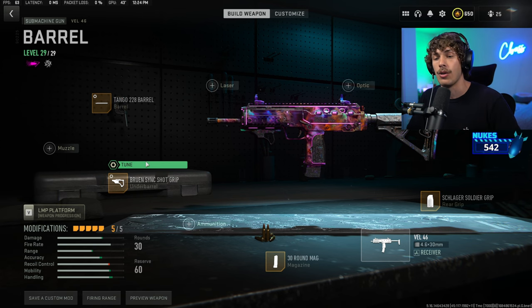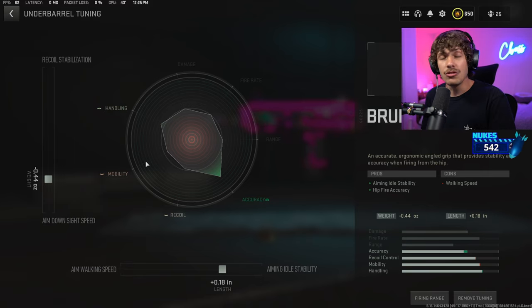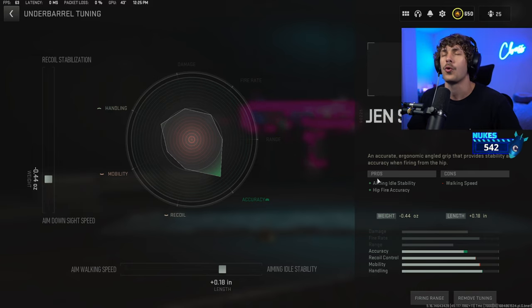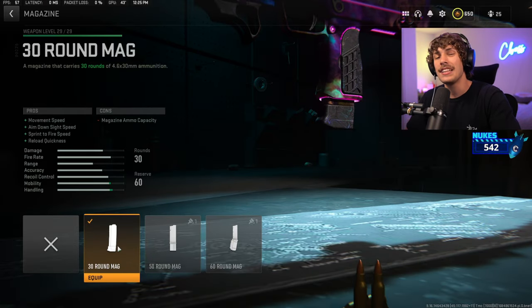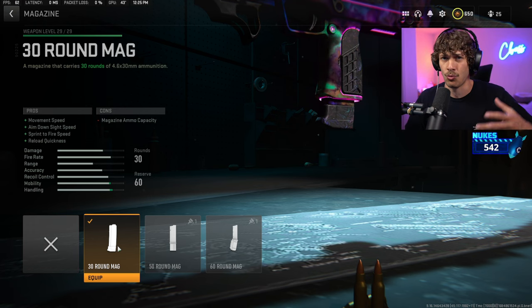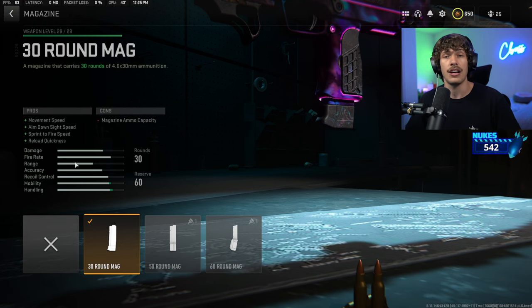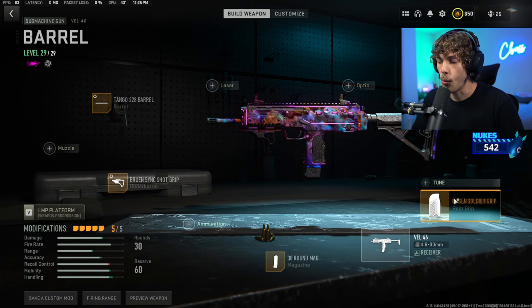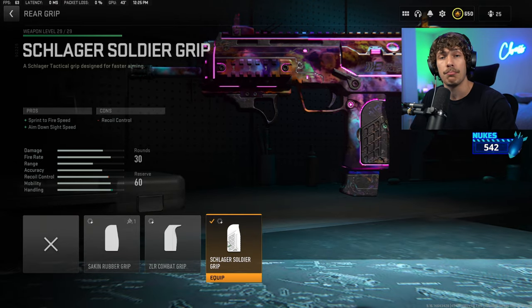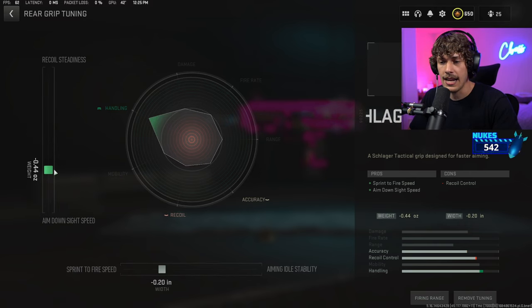For the underbarrel, we are running the Bruin Sync Shot grip to improve aiming auto stability and remove unpredictable recoil on the weapon. Tune it for more aiming auto stability and more ADS speed. For the magazine, please run the 30-round mag — you don't really need 40 rounds in ranked play. The 30-round mag gives you so much mobility and a quicker reload so you can play way faster. For the rear grip, we are running the Scalager Soldier grip to improve overall mobility.